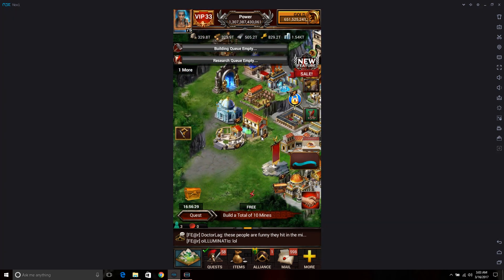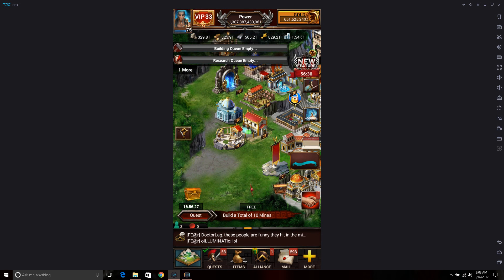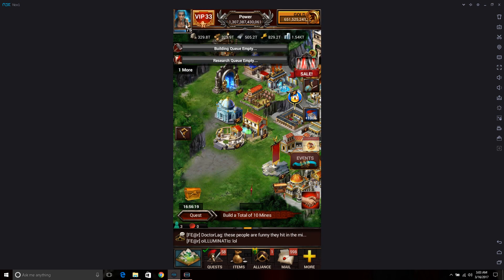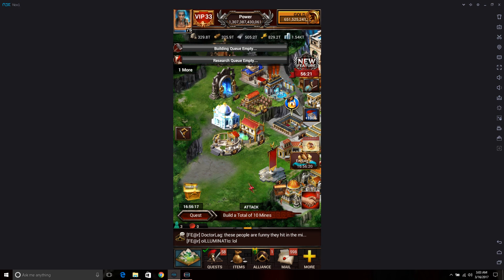Let's talk about the new ones first. You've got this Pantheon over here, which does not help at all during defense, so there's really no point in going over what it does. I'm just going to skip that one. The Archaeology Hall is next.